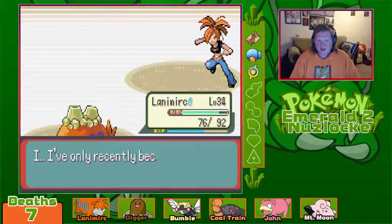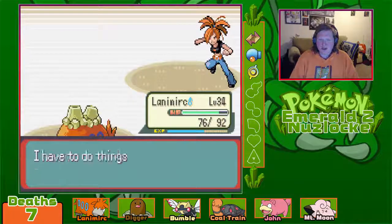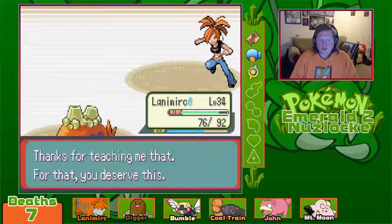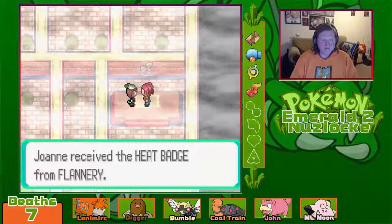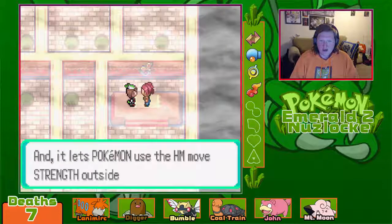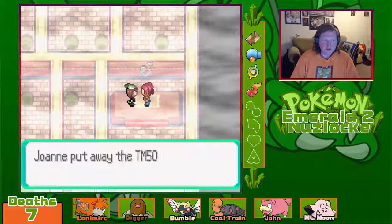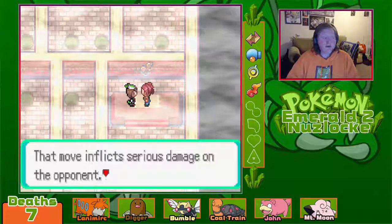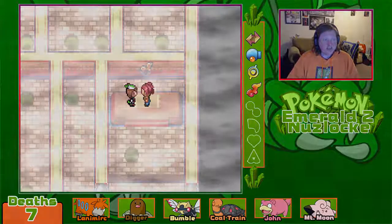Flannery: 'I tried too hard to be someone I'm not. I have to do things in my own natural way — if I don't, my Pokemon will become confused. Thanks for teaching me that. You deserve this.' I received a Heat Badge! Pokemon up to level 50 will obey me. I can now use Strength. I got TM50 Overheat — I'm going to end this episode right here. If you enjoyed, leave an upvote, a comment, and follow the channel for more. Until next time!